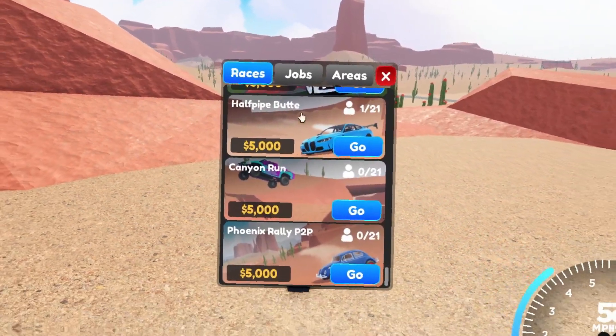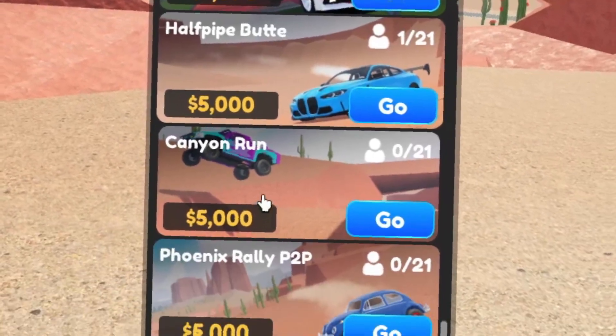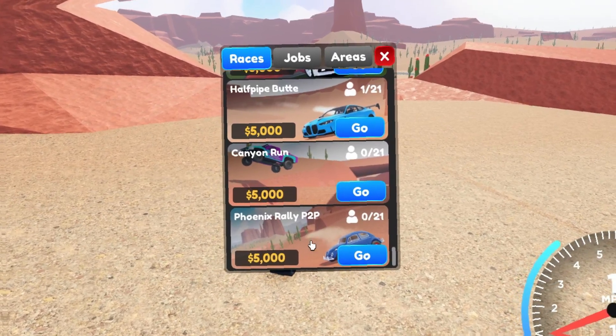With the new map expansion there are three new races: Halfpipe, Canyon Run, and Phoenix Rally P2P. I have no idea what that means, but yeah, these are the three new races.